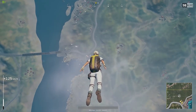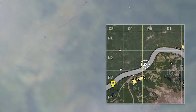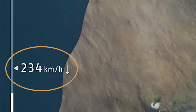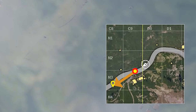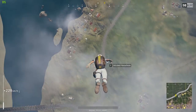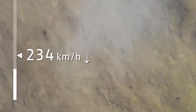Once I'm lined up, I shift focus to the minimap in the bottom right corner. I'm looking to position my character about 100 meters away from the target point. The reason you want 100 meters is that the transition from the flat 126 km/h descent down to the full 234 km/h nose dive takes about 100 meters to perform. When you start this transition 100 meters away from your drop point, it puts you right where you need to be to reach 234 km/h. Then you hold W all the way to the bottom.